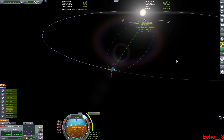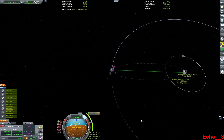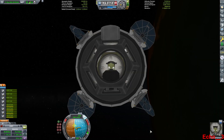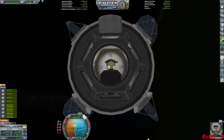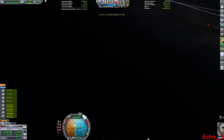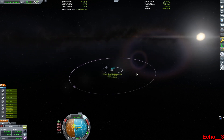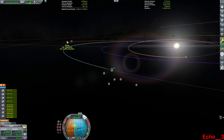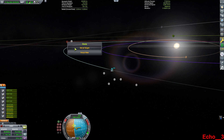You can see there's a tool in the center of the graphical maneuver editor that has little dashes pointing left to right. I can use those to move the maneuver node around on my orbit. You can either drag or use the scroll wheel on your mouse, and it will affect when the maneuver is supposed to happen — very helpful.